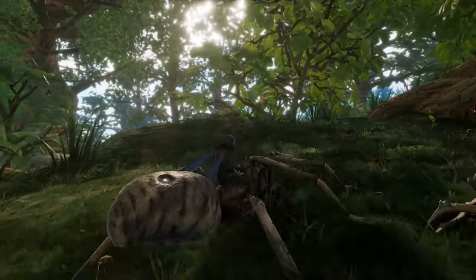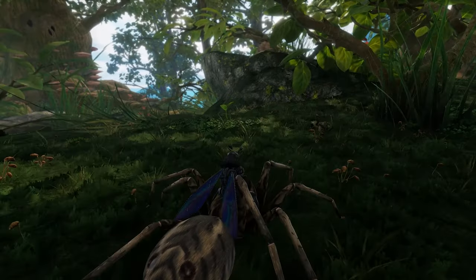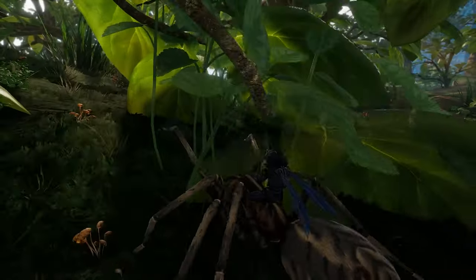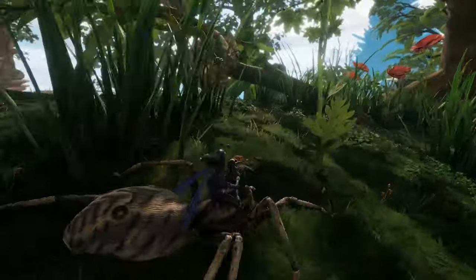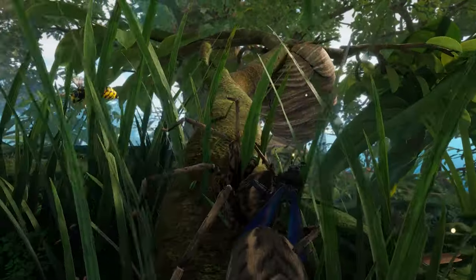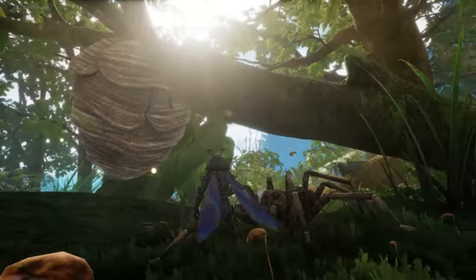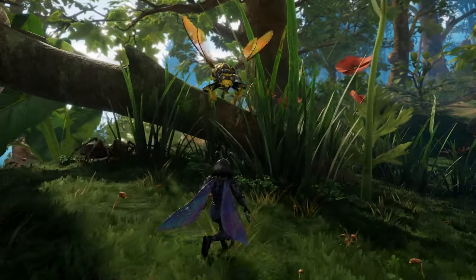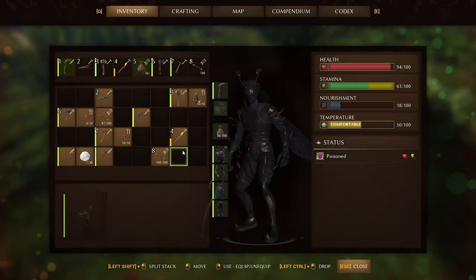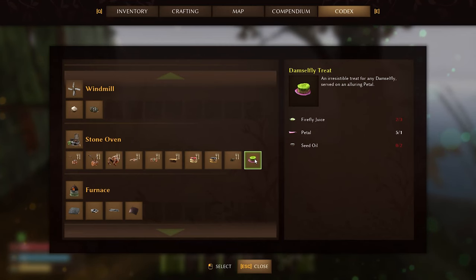There are treats that allow you to tame bugs, and you can use bugs as transportation. Currently the best transportation bug is the damselfly — you can fly with it like a hovercraft. Watch out though: you can sink with it if you fly over a river. They're extremely hard to keep alive, so you need to constantly park them somewhere. They have options: stay, follow, release, and mount. You can even tame a gecko. If you press left click, they will attack. If you press space while flying a damselfly, it will gain altitude. Drop food next to them and they'll eat it and regain a lot of HP. You can get the damselfly treat from the elder.